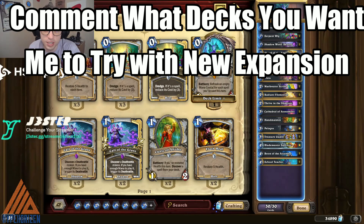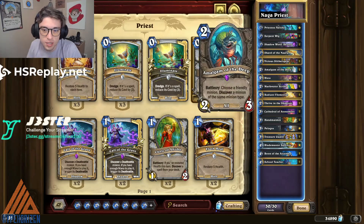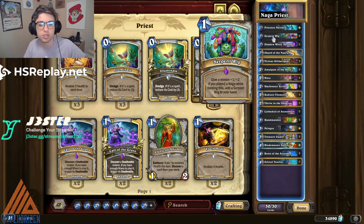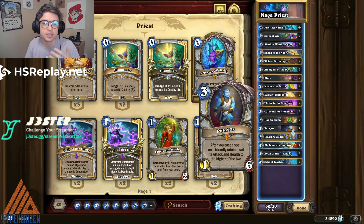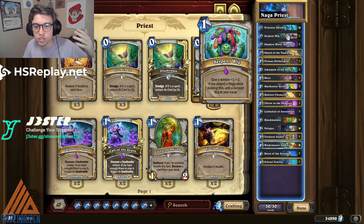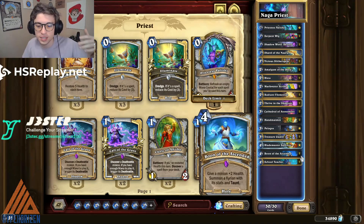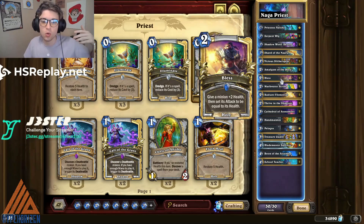The first one is going to be Naga Priest. I'm not a huge fan of this deck, but I cannot deny the fact that it is ridiculously strong. The idea is pretty simple: you want to play as many Nagas as you can while weaving in Serpent Wigs and building up giant minions. You can also play cards like Pelagos so that every time you play the Serpent Wig it becomes more powerful, and then finish off your opponent with Boon of the Ascended and/or Blast to get huge minions out and close out the game.